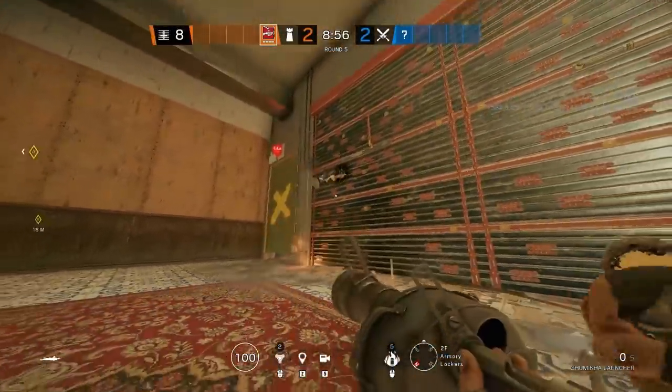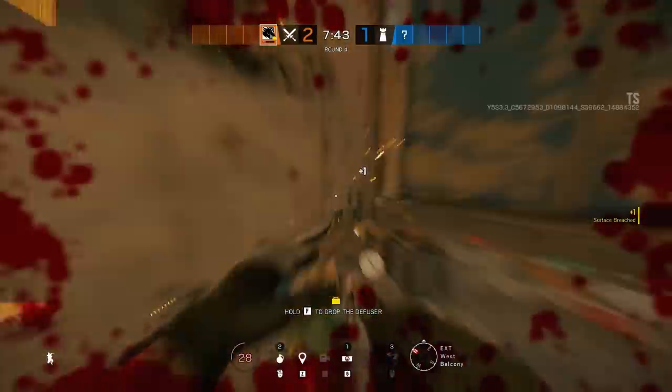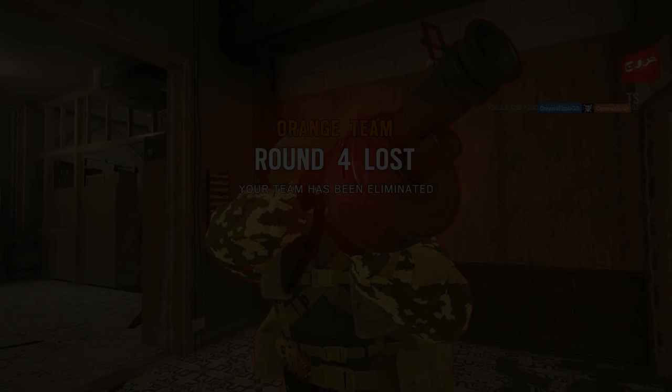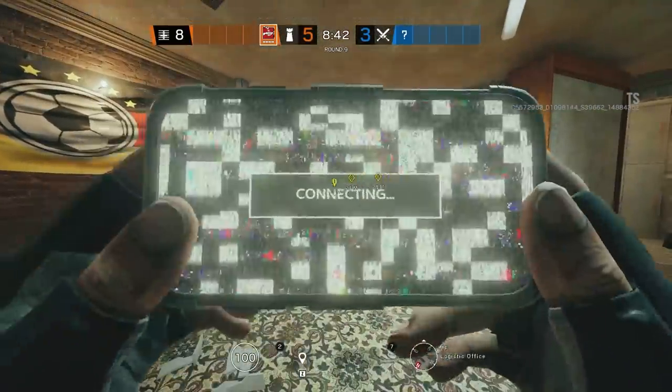If you break the bottom layer of flooring, you can shoot out wherever the Maverick goes from above — the charge falls between the walls and burns his feet. Three Tachanka launcher spots: first up Clubhouse, then Villa and Coastline.